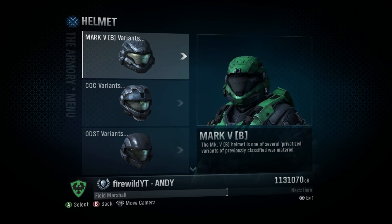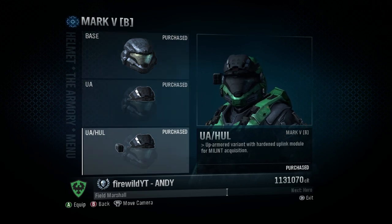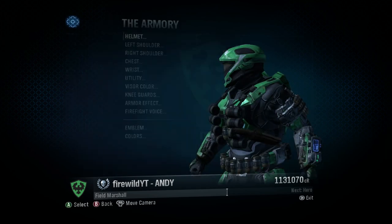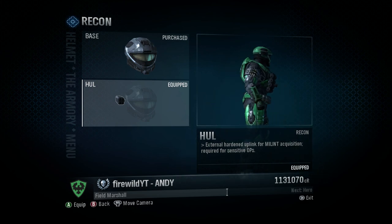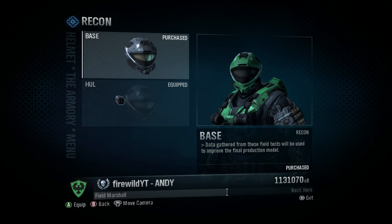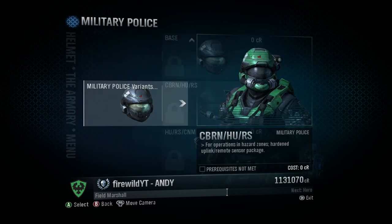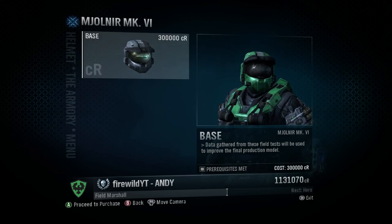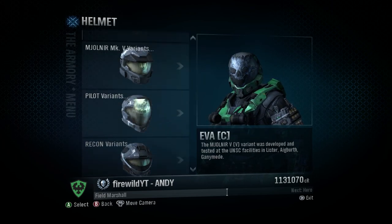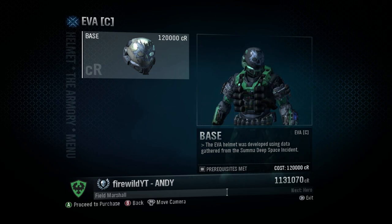What I liked about Halo Reach's armor customization is the way you've got the variants. You've got the Mark V-B variants and the different UA and UA hull adapters. Each one of these helmets has their own customization options. The Recon helmet, as my preferred option, also comes with the hull which is required for sensitive operations. You've got plenty of armor helmets here, many of which do have customization that I am yet to have purchased, such as the Mjolnir Mark 6. And that obviously comes with its own customization — you've got the Emil base Eva C for 1,200 credits.